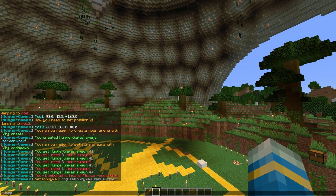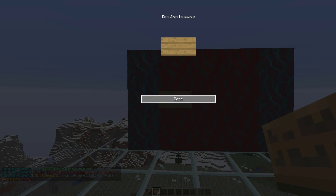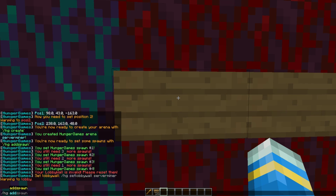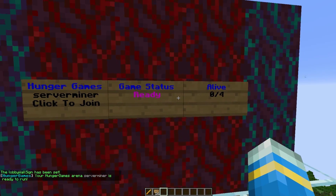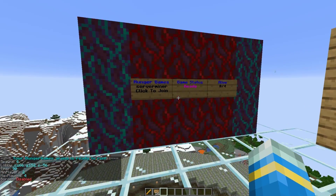Next we need to set the lobby wall. You need three different signs placed horizontally — one, two, three. Then look at the far left one and do the command /HG set lobby wall for the arena server miner. Hit enter and it will set them automatically. They look really cool — they show how many players are alive and whether the game is ready or waiting. Then do a debug to make sure your arena is ready to run.